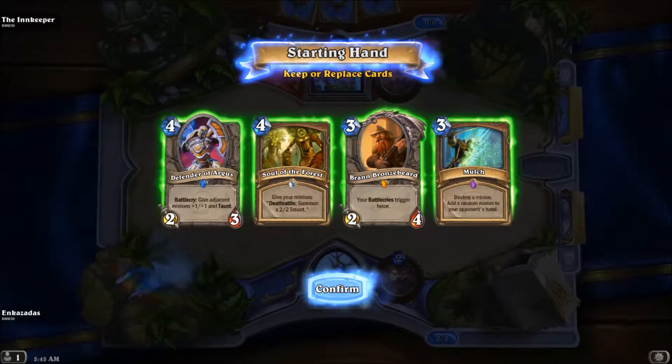Hello and welcome to Is This Your Card. Today we're looking at the druid spell, Mulch. Mulch is a three cost card that destroys any opponent's minion and shuffles a random minion into their hand.